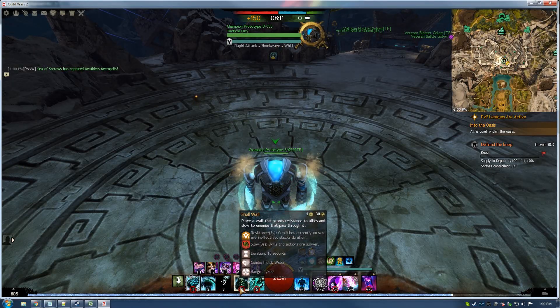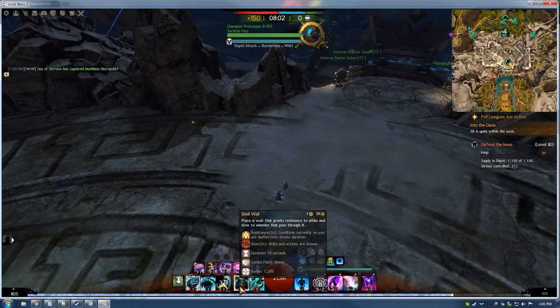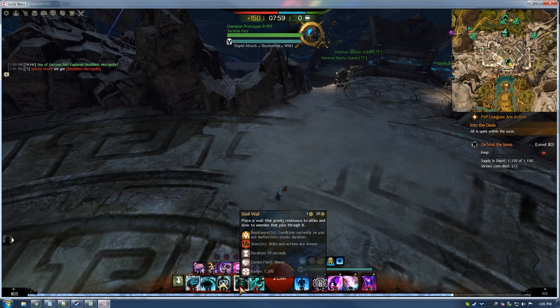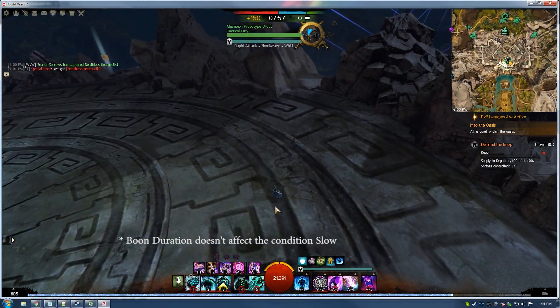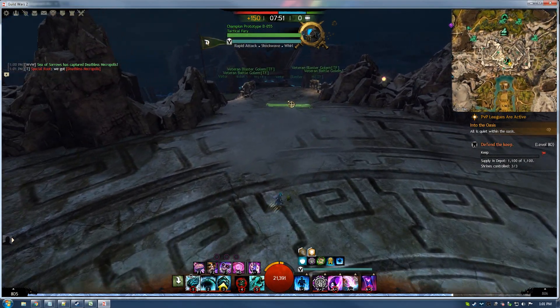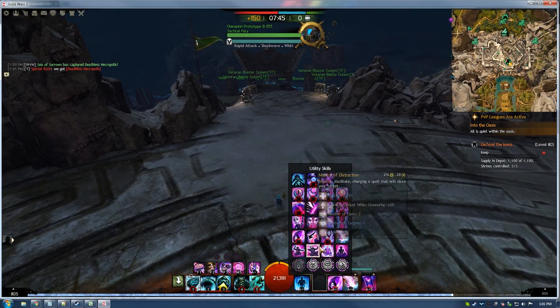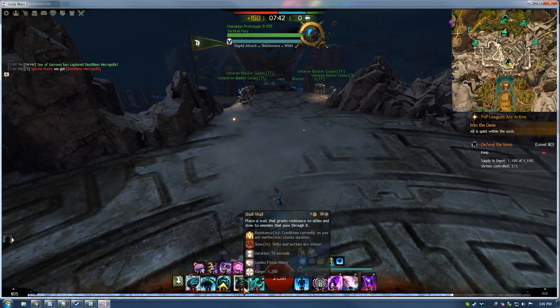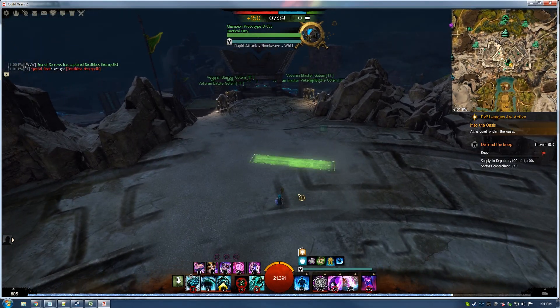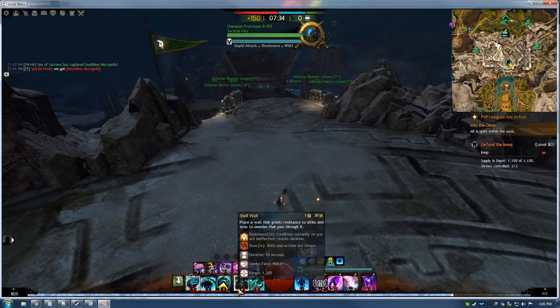Skill 4: place a wall that grants resistance to allies and slow to enemies that pass through it. This is nice because it reminds me of a veil. I have no boon duration on, but of course I can get up to 100% and make that 6 seconds of slow or 6 seconds of resistance — I think that would do quite the damage to a zerg. It's got a 1200 range, which is really nice. Veil just has a 900 range, so it's a lot further than I'm used to. If you're following a zerg you can easily get that in front of them. Resistance duration is 10 seconds, the field recharges every 30 seconds.